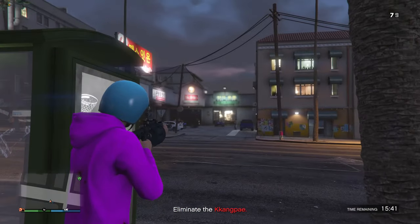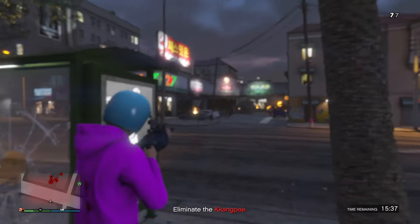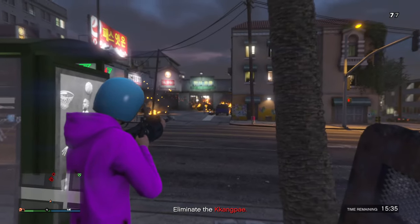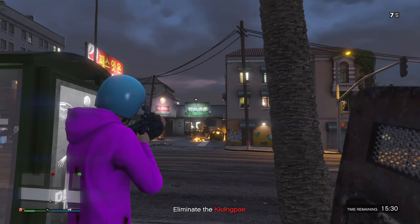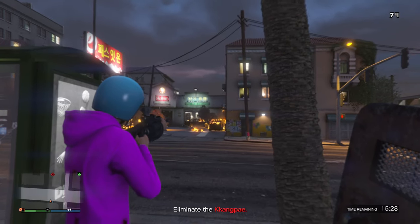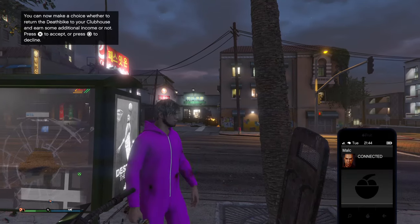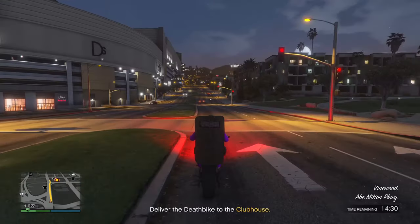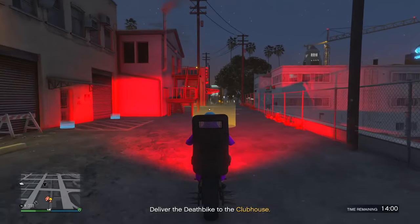I recommend staying at a distance — too close and you're going to get taken out, and if it happens to me there's a good chance it'll happen to you. Once you take care of all the NPCs, one of two things will happen: some guy with a receding hairline will call you and say bring the bike back to the MC club, or say leave the area. I picked the clubhouse option to bring it back.